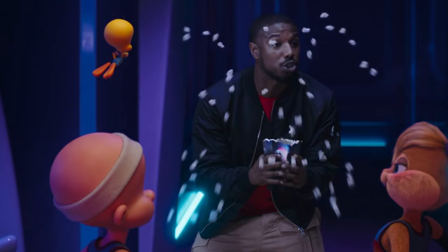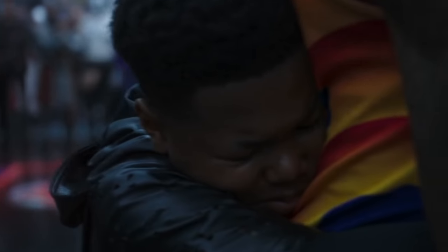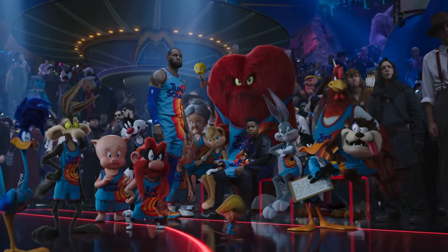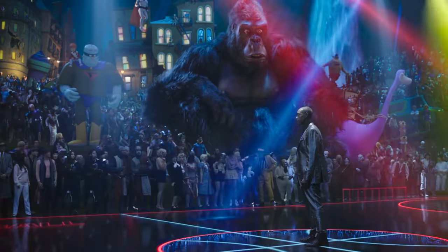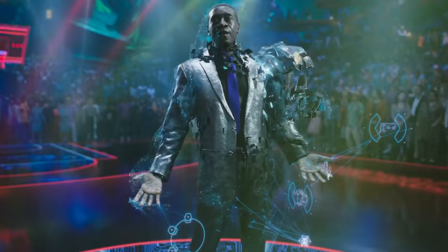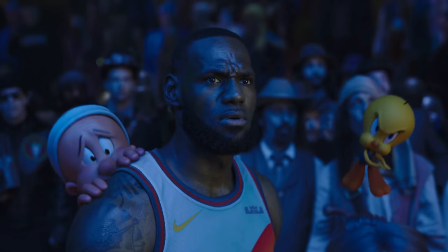Michael B. Jordan tries to give the Looney Tunes a speech referencing Friday Night Lights — 'Clear eyes, full hearts, can't lose.' When Dom turns on Don Cheadle and joins the Toon Squad, he quotes Training Day with 'King Kong ain't got nothing on me,' though since it's a PG movie they couldn't use the original line which included a profanity.